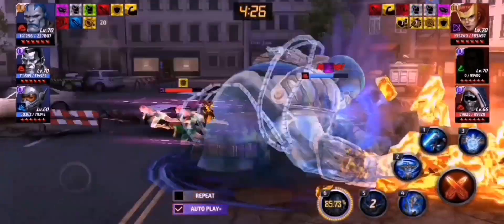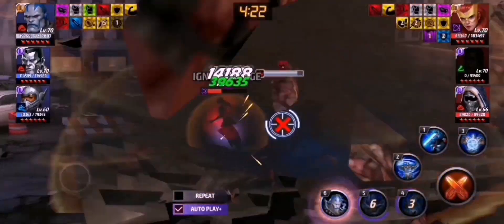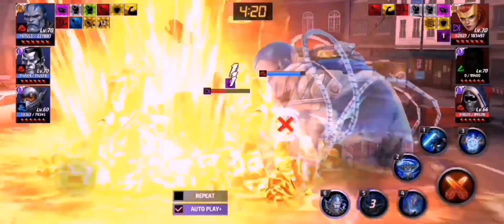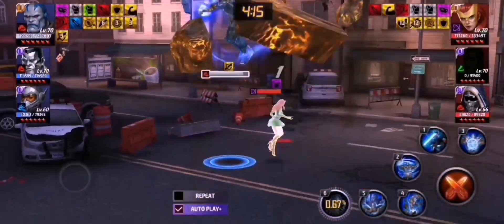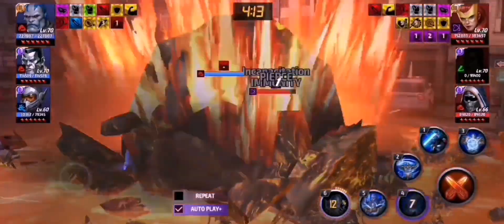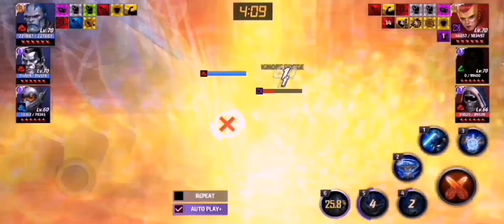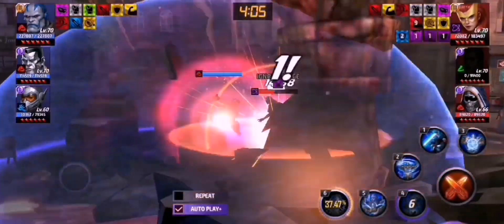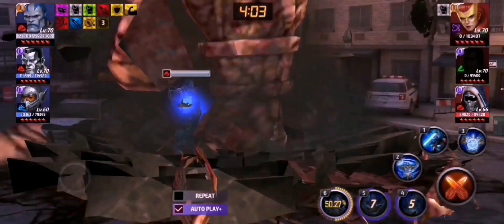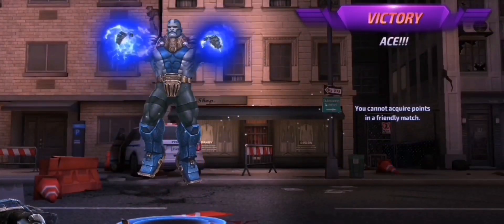I guess this shouldn't be a problem for Apocalypse to take down this Jean here. But to be honest, they are utilizing the maximum offensive build for Jean Grey — 55% of all attacks from Nick's leadership, the extra damage dealt to Superheroes from Taskmaster T2 passive, and they do have a CTP of Insight in their team. And right now they do have a CTP of Rage on their Jean Grey, which is insane. What a top offensive build I have ever seen.